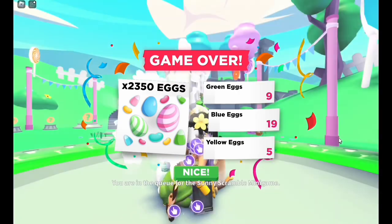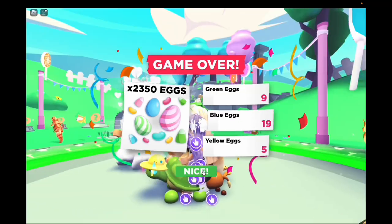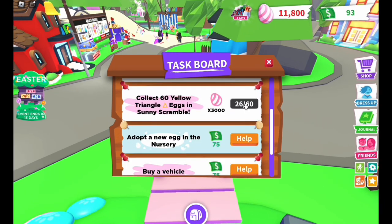How many did I get? That's a lot of blue. Nice. So I just need to fill out the yellow triangle one, and then I can get an egg.